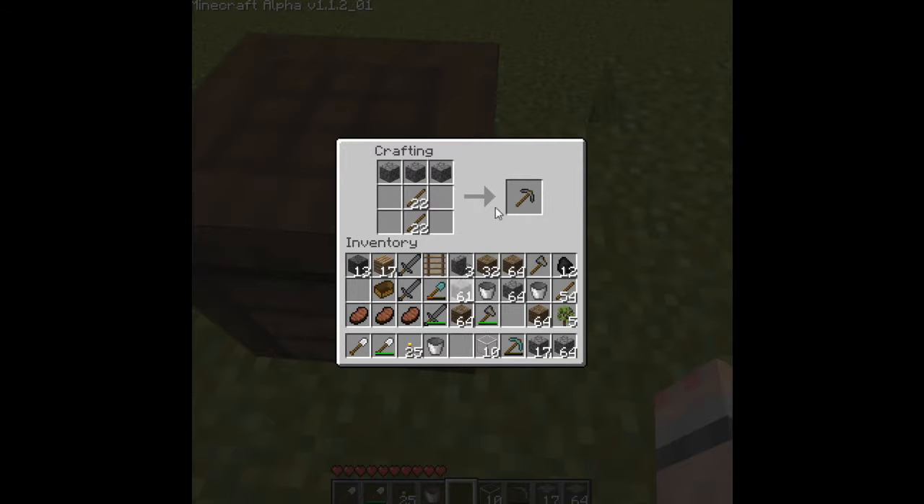So I just saw the Black Ops perk list, and I have to say that I am very happy with that — no Juggernaut, no Stopping Power, and no Explosive Perk. And when I first saw that, I was like, yes! Treyarch, you are awesome! It was just amazing.